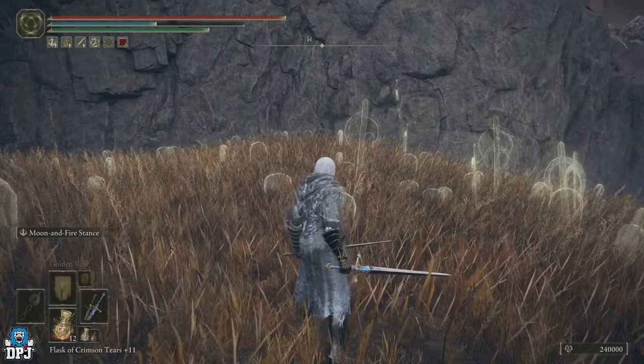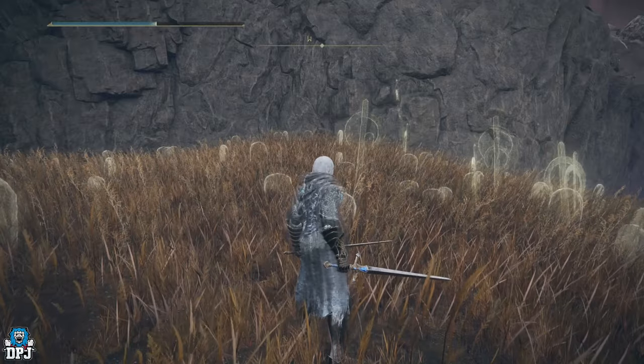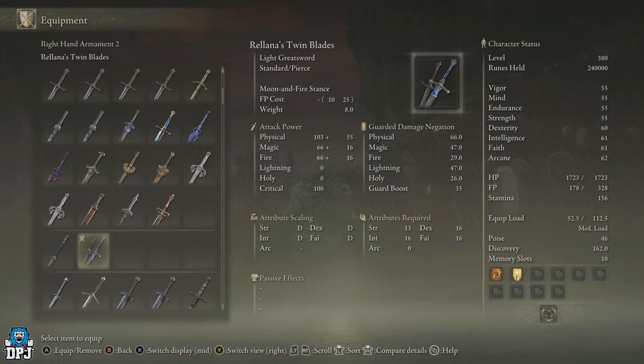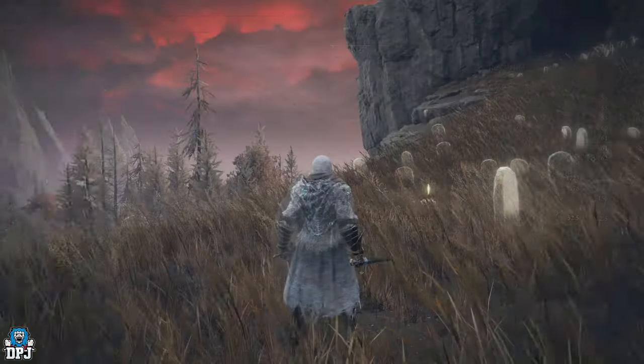To two-hand it, hold Y on Xbox and press right bumper; on PlayStation that's hold triangle and press R1. The weapon has a unique skill called Moon and Fire Stance — assume a ready stance imbued with magic, then follow up with a normal attack to cast Glintstone light waves, or a strong attack to perform a spin attack that bathes the area with flame light waves. You can have up to two follow-up casts with additional inputs.